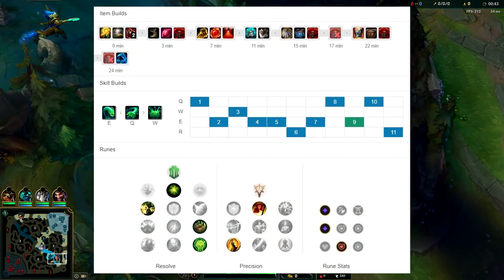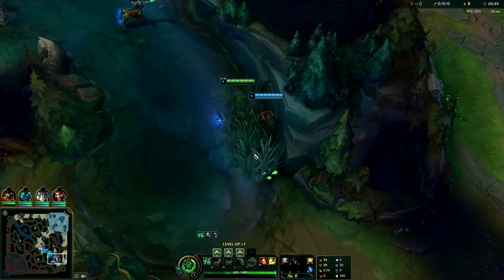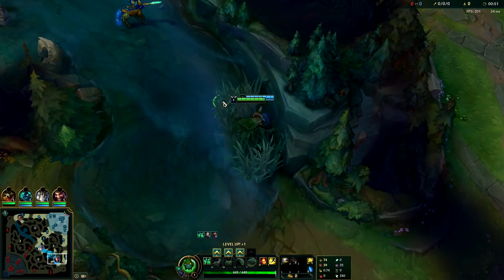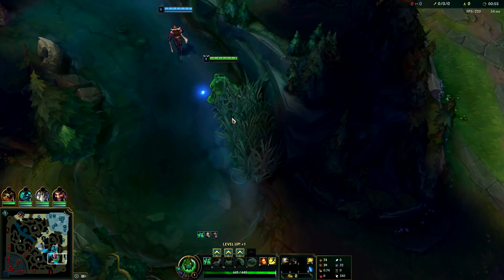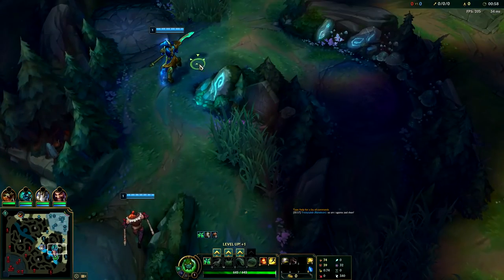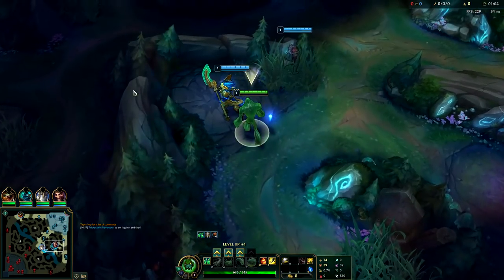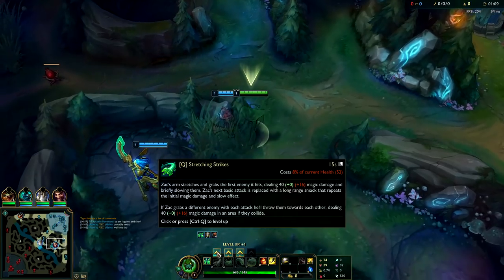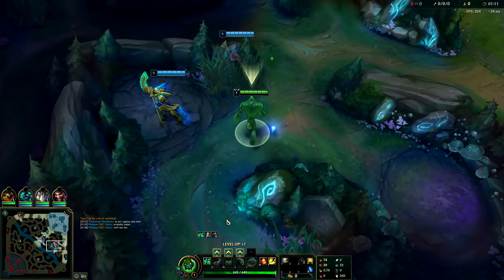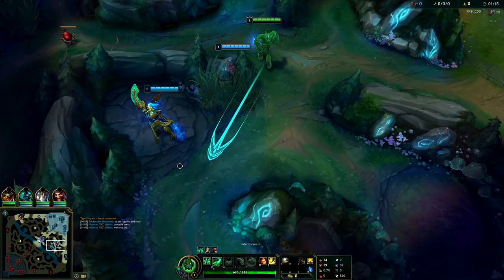I'm going to be showing you how to hyper carry on Zac support. If you're auto-filled or a support main, you should definitely think about learning Zac support — it scales really well. His level one is objectively terrible for the most part, but once you're level three or four, or once you have Mobis, you can start to take over the game. The main thing that holds Zac back early is his long cooldowns. Start Q — much shorter cooldown and still very solid CC.